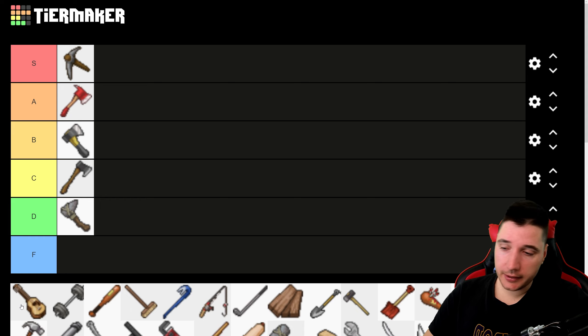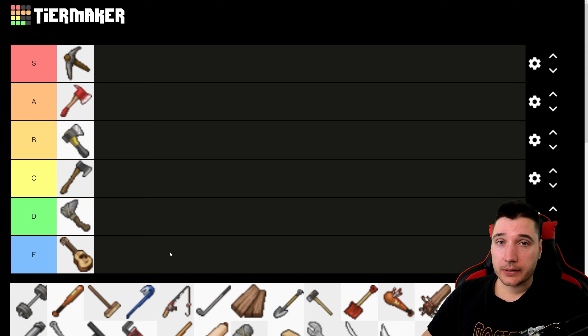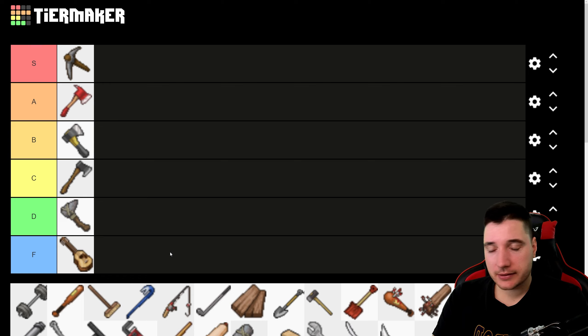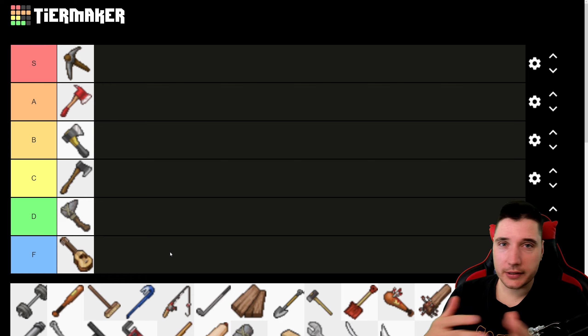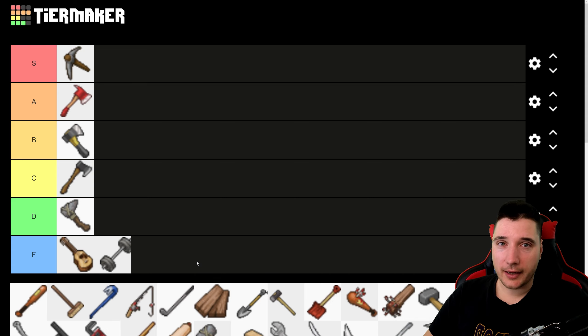Moving on, we have the bass guitar, representing all guitars. While they might look fun to use, and yes they have different damage and weight stats, if you have to use a guitar as a weapon, you're probably in trouble. That goes in F tier. Dumbbells are pretty heavy and not very useful as a weapon — unless you're running mods where you can rework them into something like a warhammer. By themselves, dumbbells are also F tier.